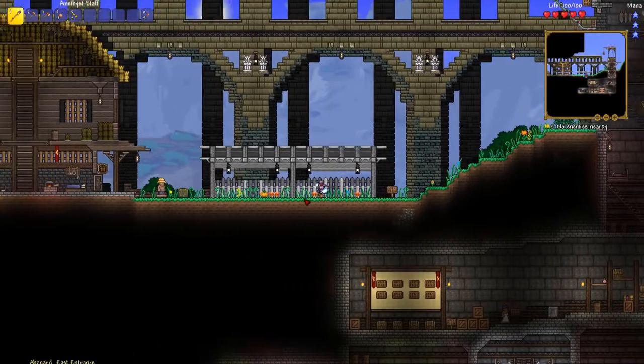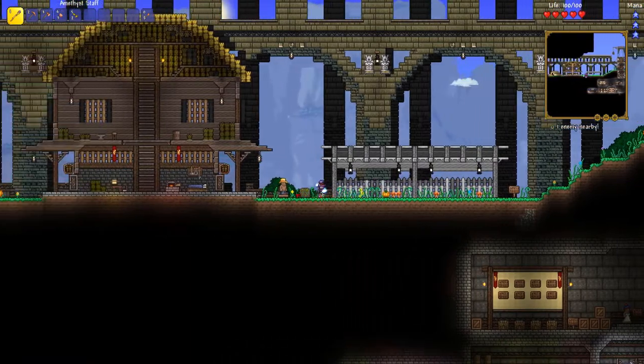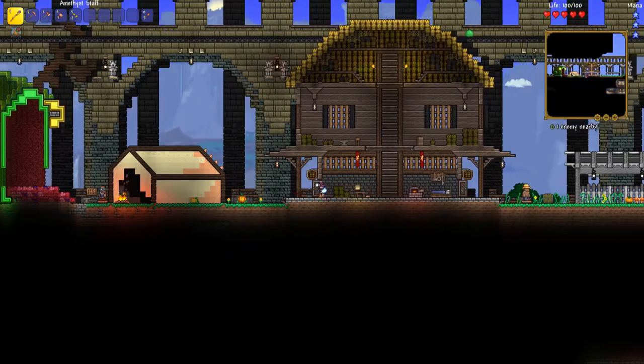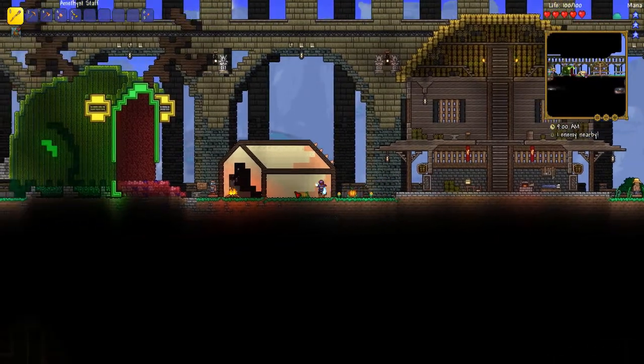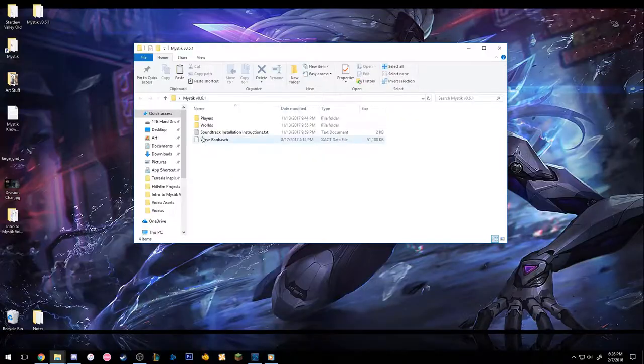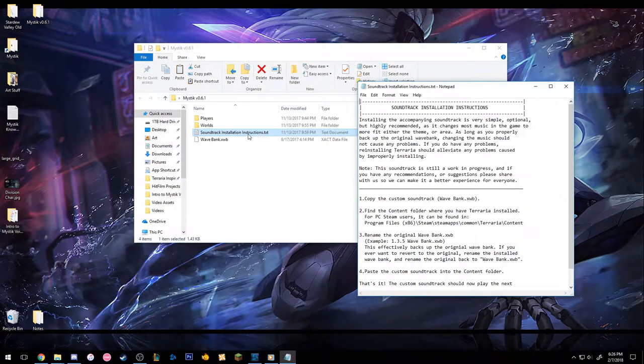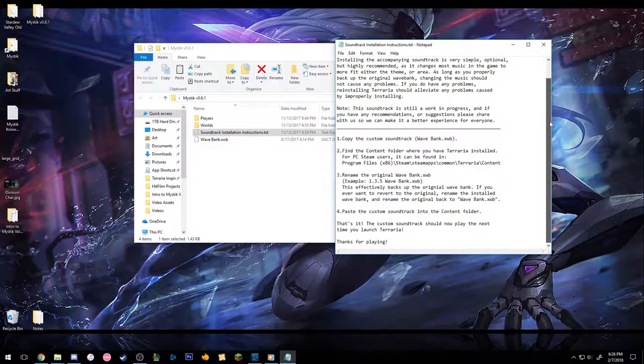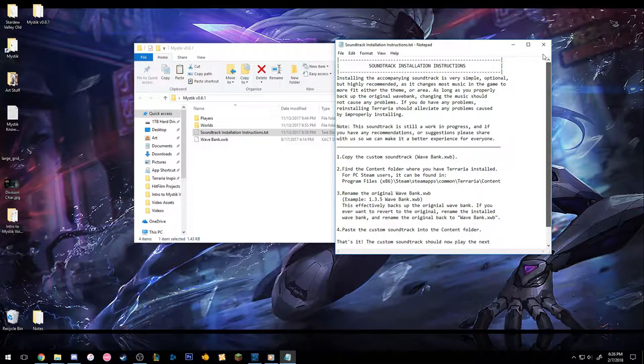Mystic comes with a wavebank of handpicked tracks that more fit the environment and tone of the world, and help make Mystic more of a unique and memorable experience. For these reasons, I highly recommend that you use it, but it isn't necessary. I've put a set of instructions on how to install the soundtrack in the RAR as a .txt file. If you guys want a video of me explaining how to do this, just let me know, but it shouldn't be too difficult.